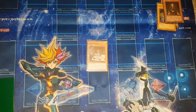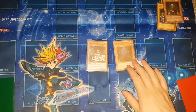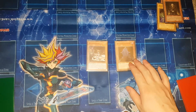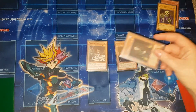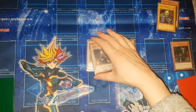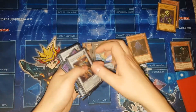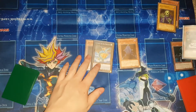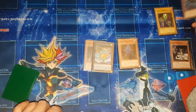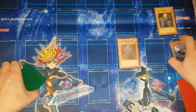King of the Skull Servants is on the field — it gains a thousand attack for every Skull Servant in the graveyard and King of Skull Servants. You're going to activate the effect of Wightmare in hand, discarding it to special summon Lady in Wight. You're going to overlay these two into Leviair the Sea Dragon. Leviair's effect: detach either material — it doesn't matter — to summon back Wightprince. Then link these two off into Predaplant Anaconda.